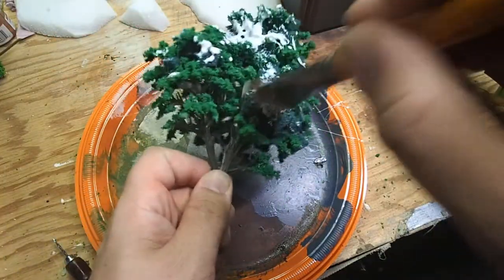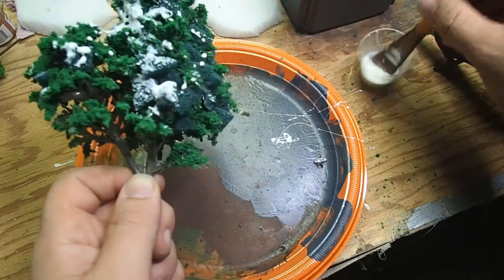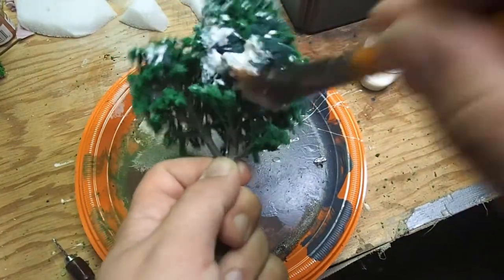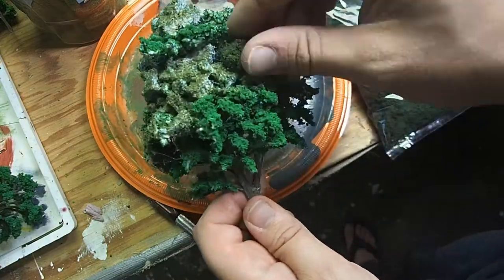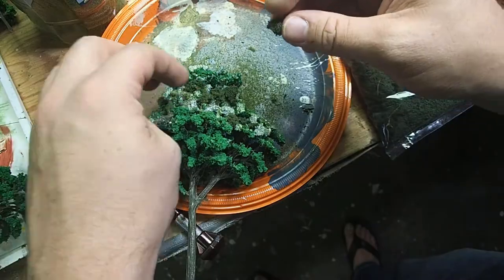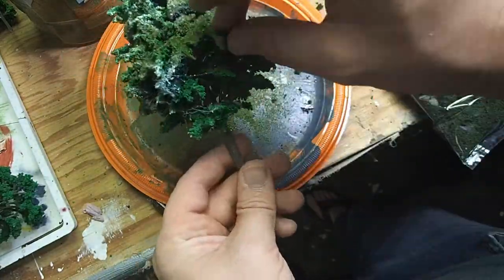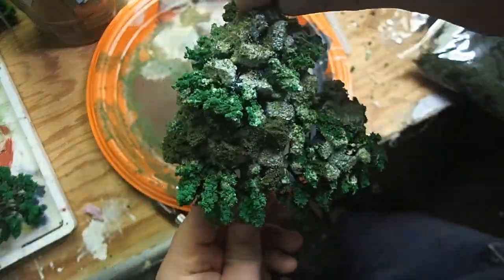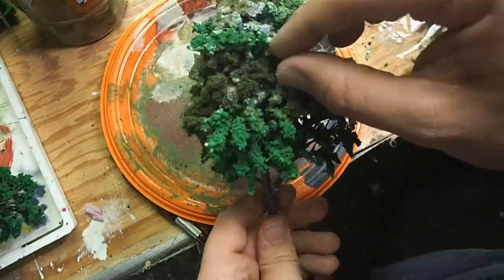Using an old brush, I dabbed on some PVA glue anywhere where I had a thick concentration of the Brillo pad. This is going to allow us to affix a bunch of different flocking elements that are going to cover that up for us. Next, we're going to add some green clump foliage from the hobby store. This stuff is really amazing for making trees because it sticks to glue really well and naturally bunches up by sticking to itself, so you can get those natural clusters of leaves you would expect to see in a normal tree. Keep adding the foliage until you've covered up all of the exposed Brillo pad and you're happy with the shape of your tree.